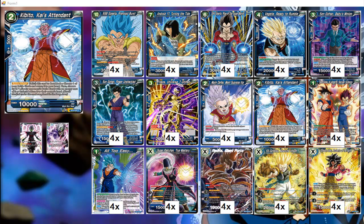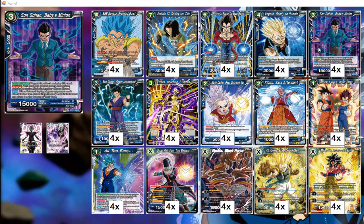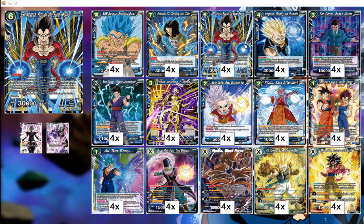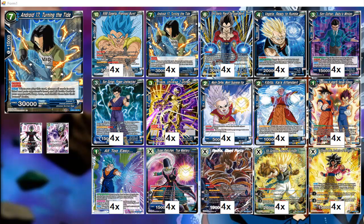Kibito Kai acts as another copy of Vegeta. He doesn't only serve that purpose — his main role is for us to reuse Vegeta Ready to Rumble and our Gohans, which are our floodgate negates that keep us in the game longer. We can charge an energy every turn and ideally ramp through Vegeta's effect to get to 15. We can use Gogeta as our win card, or just go into Turn-in-a-Tide and use that as a win con. Those are our two main win cons in the deck.